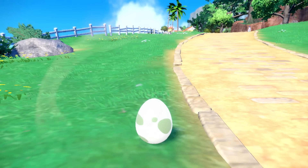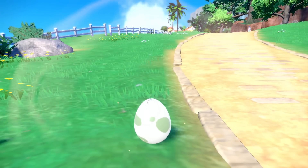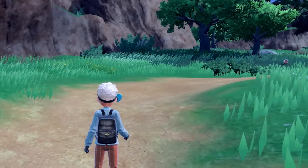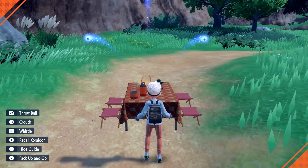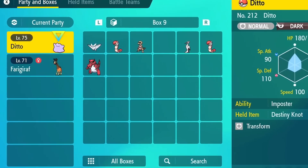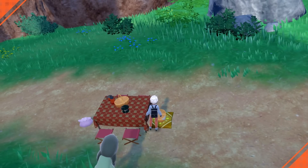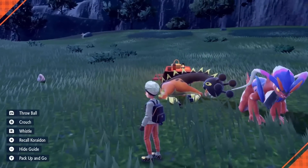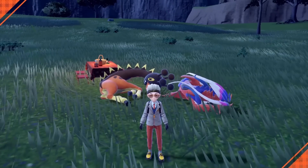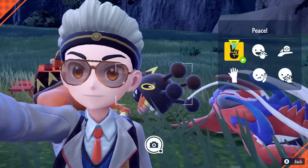Now that we've spoken about why you may want to breed, let's talk about how to do it. You've probably noticed there's an option in your menu to have a picnic — this is where the magic happens. All you need to do is bring the two Pokemon you'd like to breed in your party to a picnic, and eggs will start to appear in the basket. I prefer to just bring the two Pokemon I'm trying to breed; there's no real reason to bring others along.